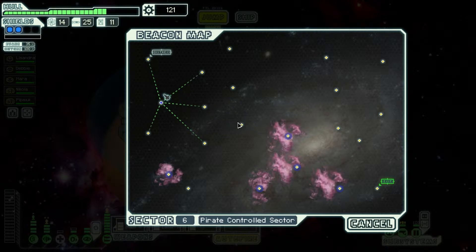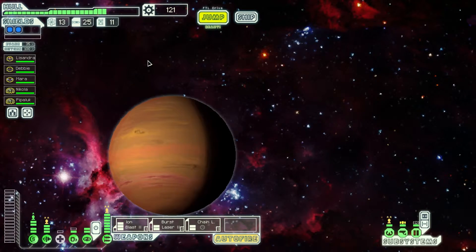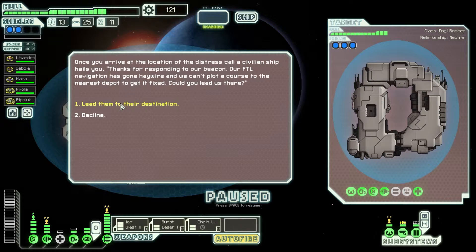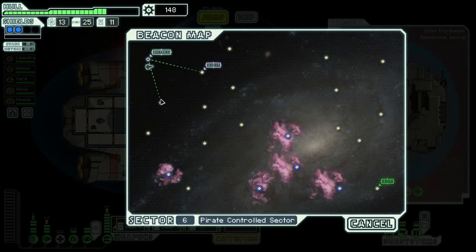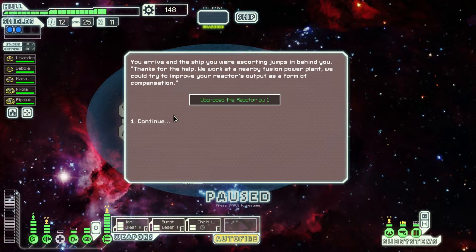Distress — and over here, I gotta go through the nebula. Yeah, it just has to happen, there's no way around it. Let's see — let's lead them to their destination, sure. Add a quest marker to the map — oh, it's right there. I think they're gonna turn on us, but just in case, let's find out.